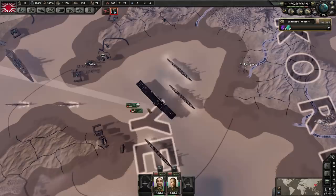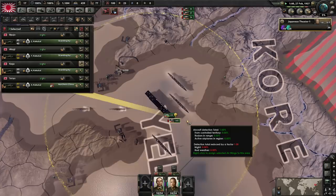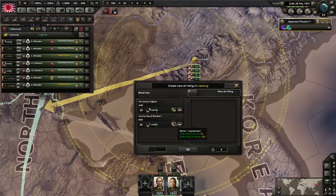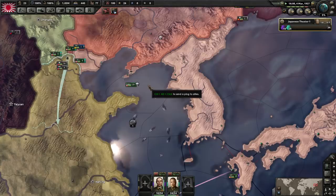There we go — all the carrier-based CAS is on the aircraft now. We can get all our planes ready because we want to use every single plane we can, prepared for when we're going to be invading China. I'll explain that more as time progresses.